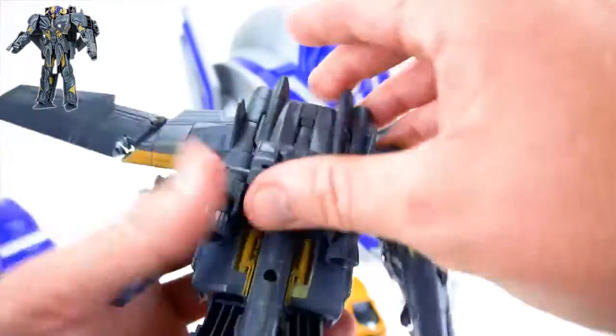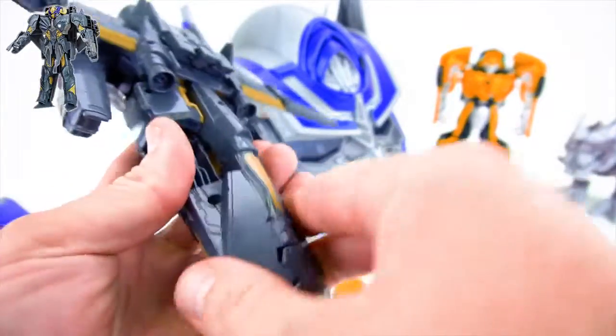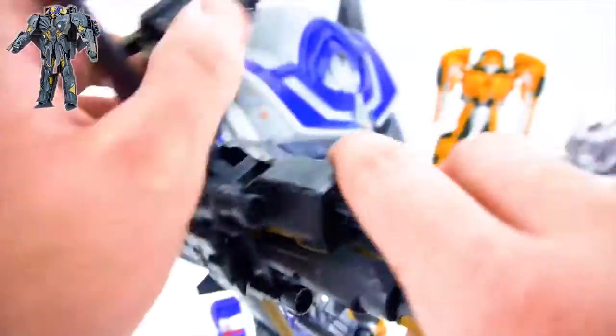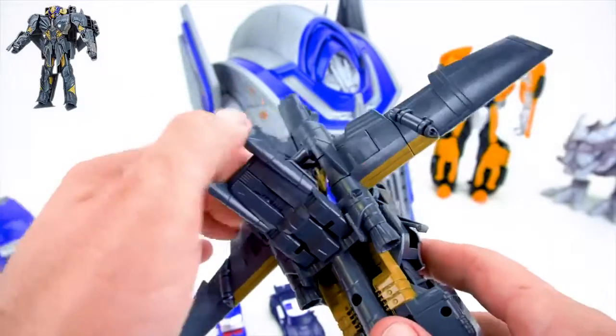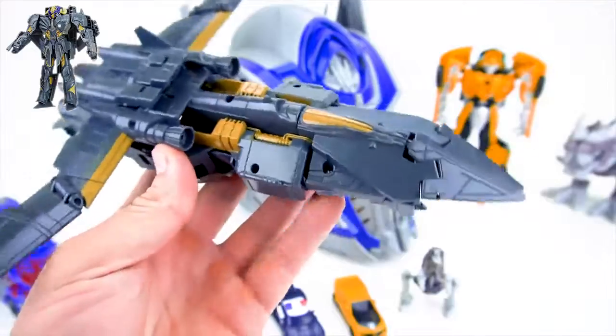And then you can transform him — flip his wings out, flip his feet out just like this, stick them together, and then pull him up just like this. We've got to stick his head back in there, and there you go — Megatron.